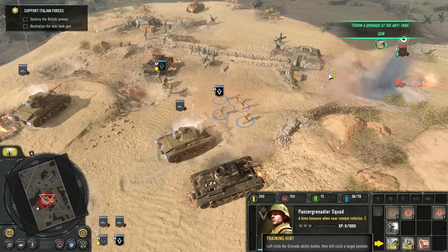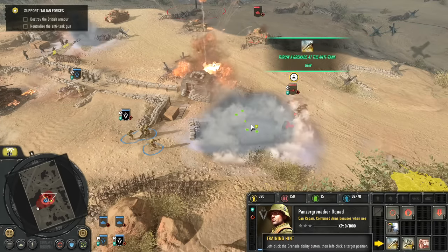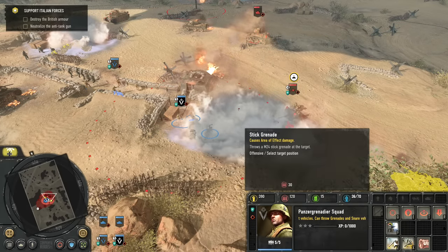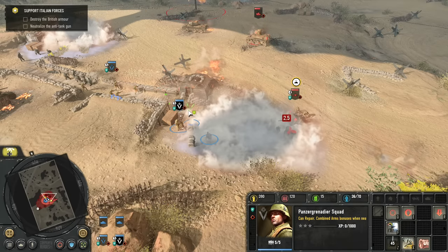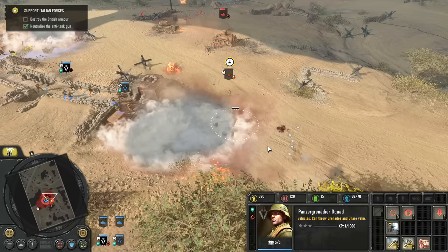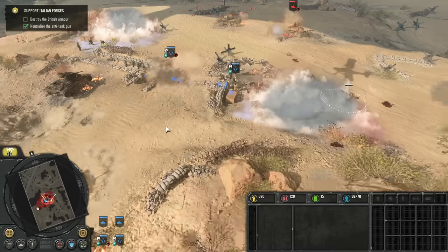Let's get our smoke down that it is prompting us to use. Going to smoke off the anti-tank gun, and smoke off the Matilda. We'll move forwards and use an anti-infantry grenade just to get them off the AT gun there. Hopefully that's enough — something blew up next to it. That guy got sniped on the way out.